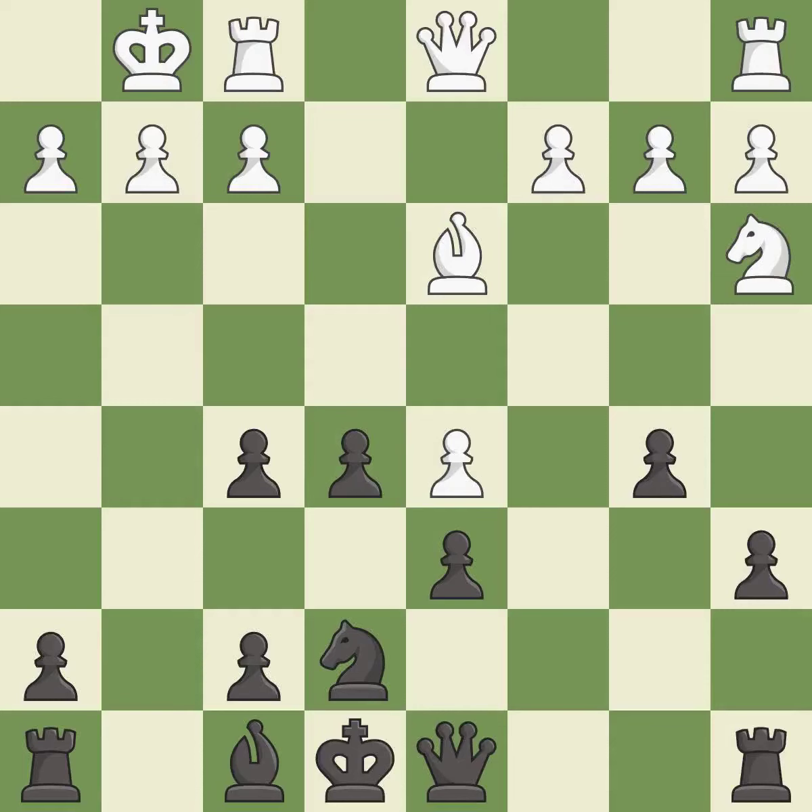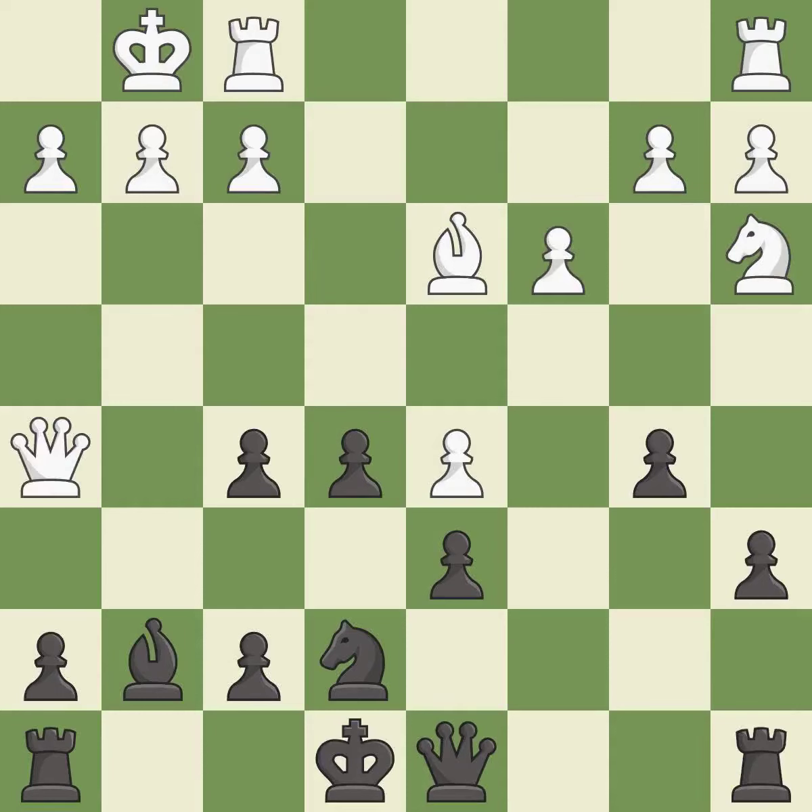This threatens to kick a bishop. This develops a bishop off its starting square, getting it into the action. The rooks can now see each other, allowing them to provide mutual defense.